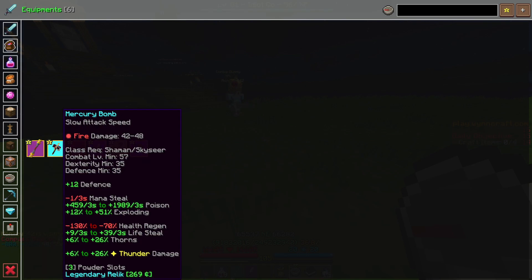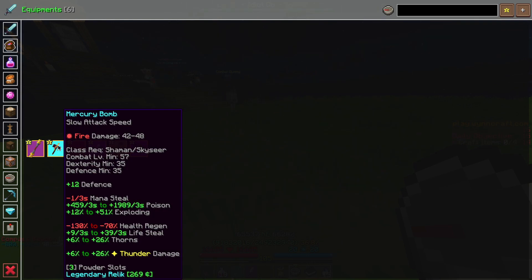Moving on to the Shaman weapon, we're going to be using the Mercury Bomb. This is going to be accessible basically by loot running, killing mobs, or you can buy it off the Trade Market. This is a level 57 weapon, so maybe a little bit weaker compared to some of the other options, but it is still very viable and it is the best poison option for shamans.